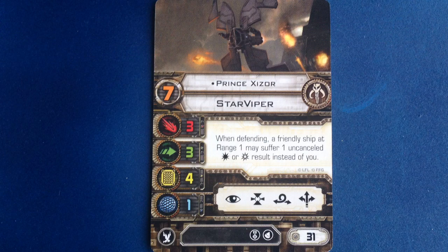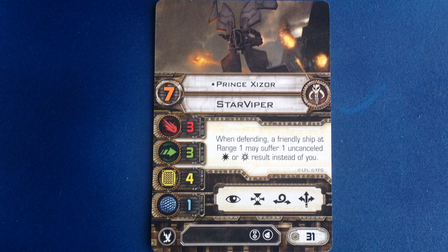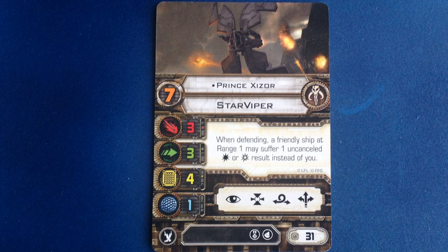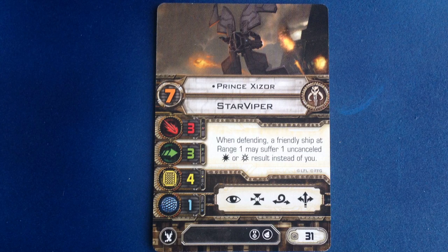Prince Shizor is the top pilot for this ship. He has a pilot skill of 7 and costs 31 points. When he defends, a friendly ship at range 1 can suffer one normal or critical hit instead of him. This is a sort of reverse Draw Their Fire, letting Shizor pass damage to his underlings as long as they're nearby. The maneuver dials on both the Z-95 Headhunter and Y-Wing are close enough to the Star Viper that either ship can easily fly in tight formation with Shizor, making him pretty hard to kill.